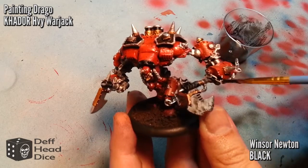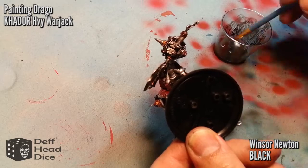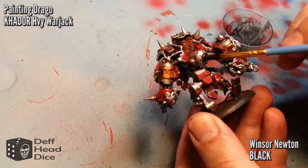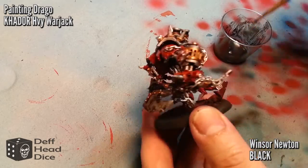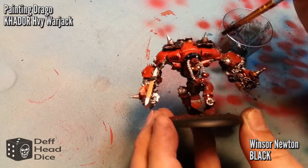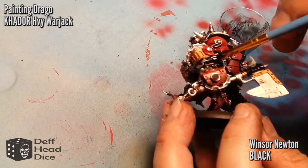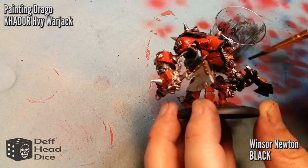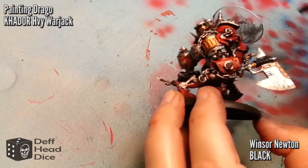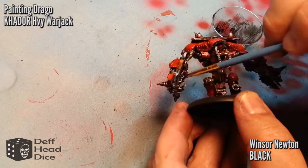For the wash I'm using Windsor & Newton Ivory Black oil paint mixed with mineral spirits — not turpentine — to get a nice wash consistency, then just pouring it all over the place. This is one of the first times I've really used the oil wash technique and I was amazed by the results. You don't need to buy the proprietary washes for this kind of work. Because it's oil-based, it dries differently and allows you to move it around when cleaning up. As you can see it's already brought some of that brightness and oranginess of the silver down dramatically.